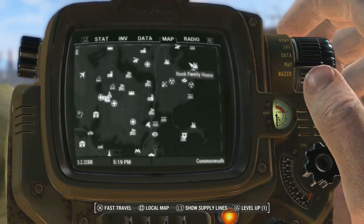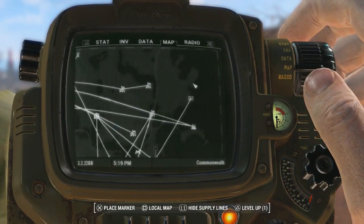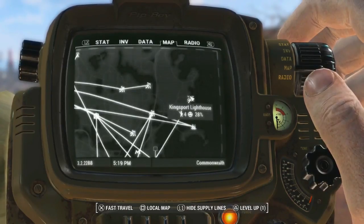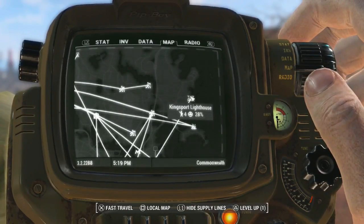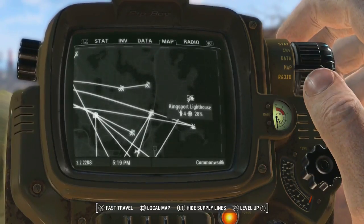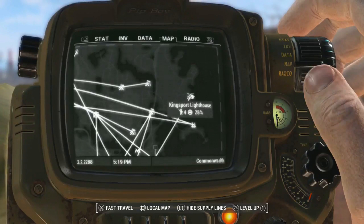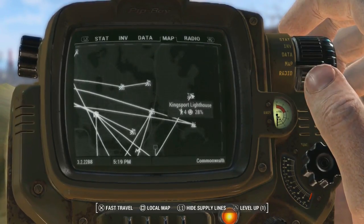We're going to build it up eventually. If I come over to supply lines — there it is, the Kingsport Lighthouse. So this was the last one we had to unlock. I've adequately defended all the settlements for Preston, I'm assuming, because he won't give me any more quests, which is great.